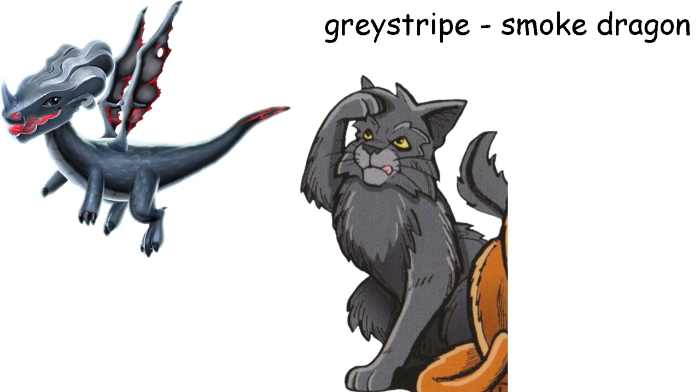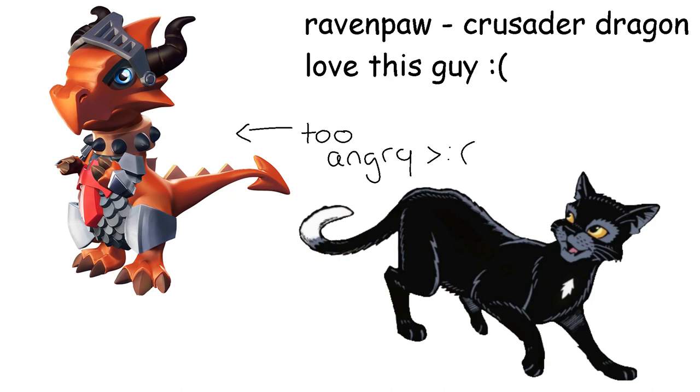Ravenpaw is the Crusader Dragon. I wanted to give him an upright dragon because they are shy and timid, and Ravenpaw is, well, Ravenpaw. I also wanted him to be dark colored and this is the only dragon I could find that fits this description. Not entirely pleased because this dragon kind of looks angry and Ravenpaw is not an angry cat, but whatever, it works for now. Also he doesn't really fit the whole common character with common dragon thing like his friends do, but again, whatever.